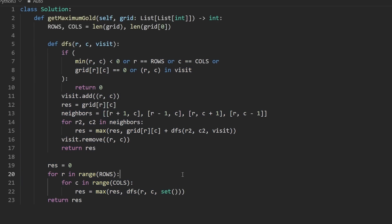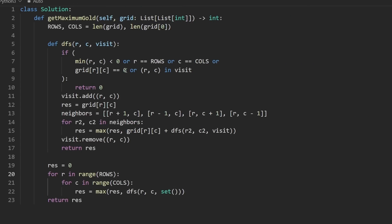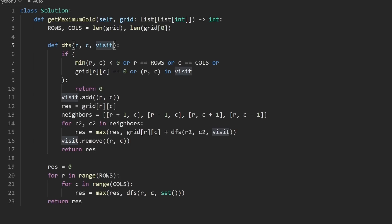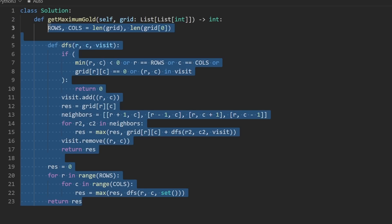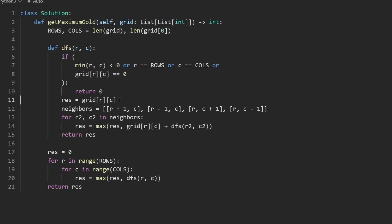This solution using a hash set works correctly and is as efficient as possible in terms of big-O. An optimization is to avoid the hash set entirely by modifying the grid in place. We remove the visit set and its checks from the code.